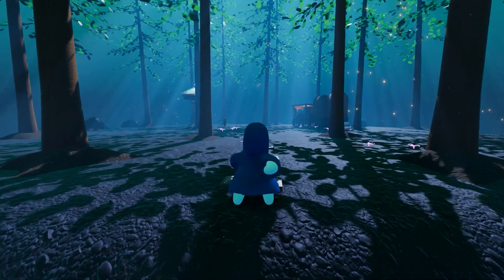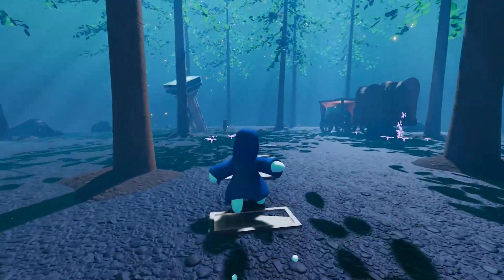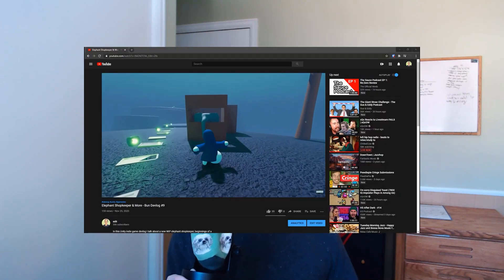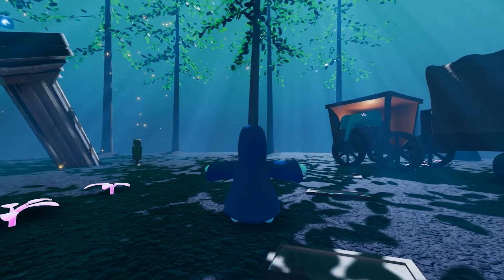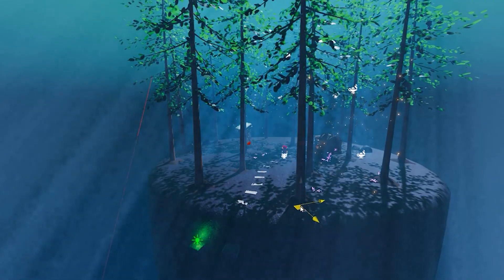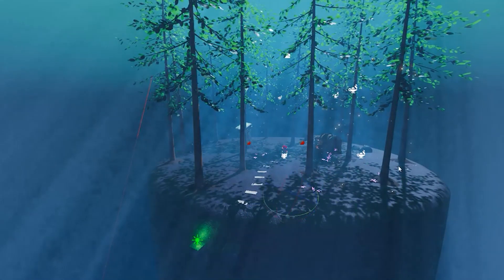This week I got started fleshing out the spooky forest area that's going to house Elephant, the baby elephant shopkeeper that I introduced in the last devlog. I wanted this place to have a mysterious, enticing atmosphere so the player would want to explore it. So I placed a bunch of trees down to shroud the area in both shade and beams of light.